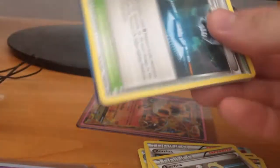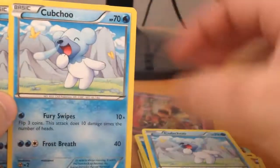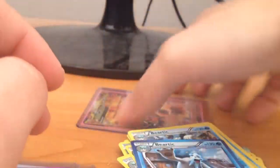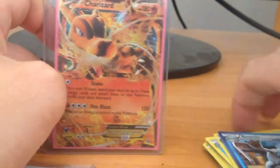I also have a few Trainer cards like Stadium cards, a few Captures, a few Beedrills with Gloom Hold, and one Plasma Storm Beedrill. And I have one Charizard EX Promo from the latest sets.